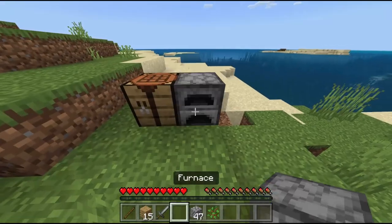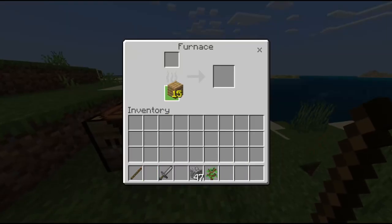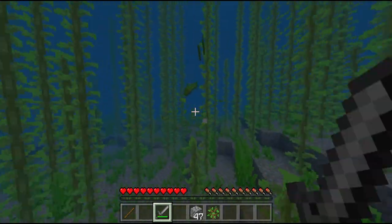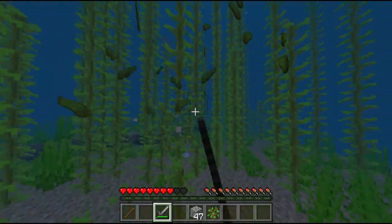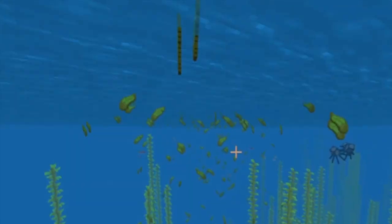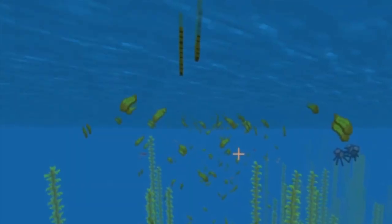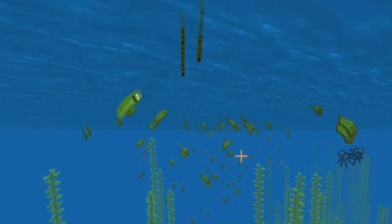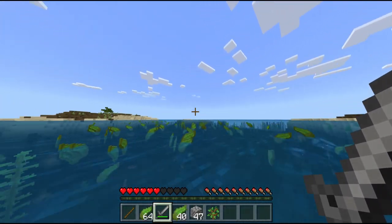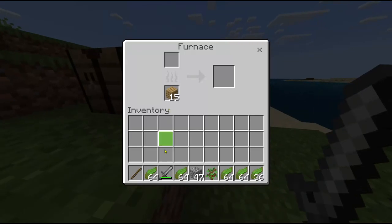Now place them in the furnace that you just crafted. What you're going to want to do is go into the ocean and grab yourself at least 64 kelp. Grab all your kelp and then bring it back to shore and go ahead and put it all in the furnace.